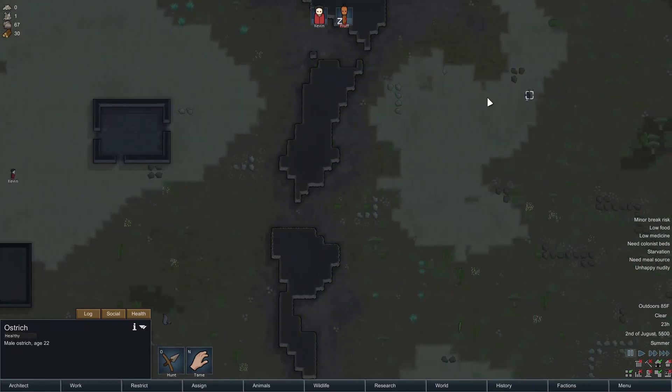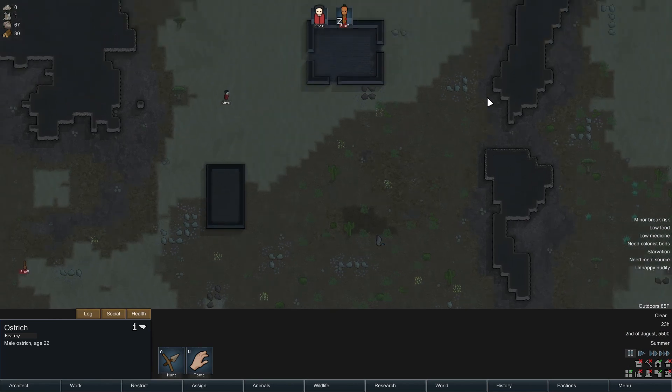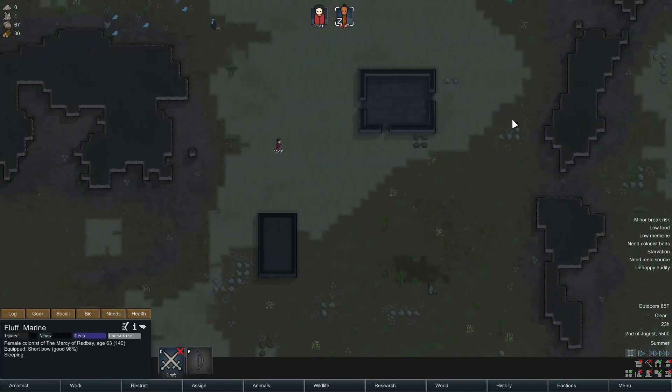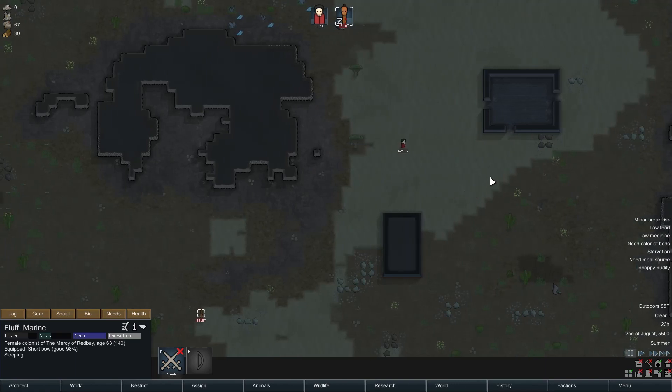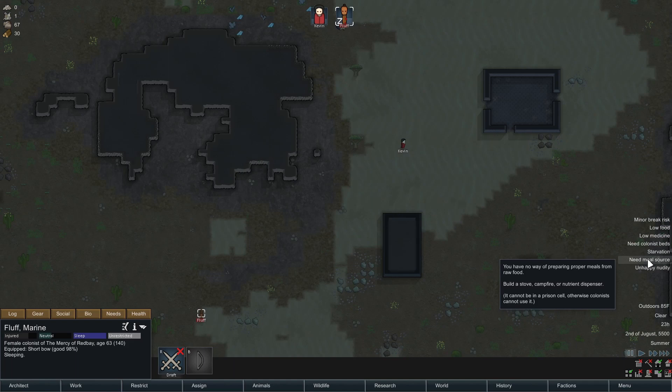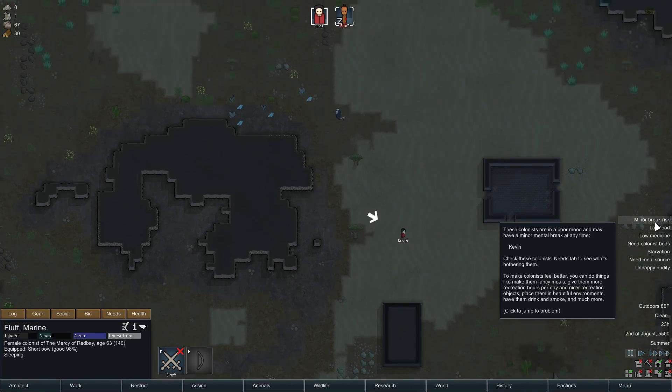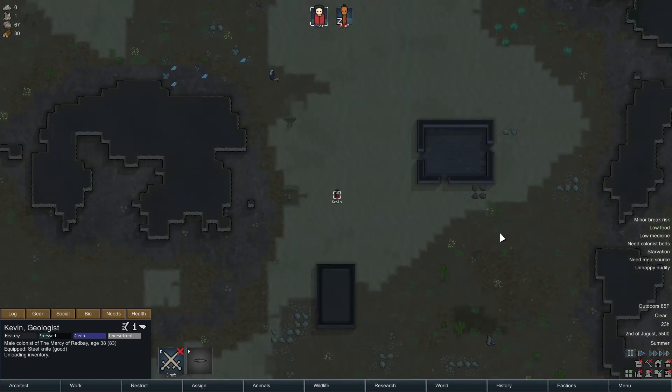That's dangerously close to this thing. So if it is a manhunter, I'm going to have to wake up Fluff — she's going to have to shoot at it — but for now I'll just not worry about it and hope it doesn't come hunting. We have no way of preparing meals. We have no beds, no walls, no food. And Kevin is about to have a mental breakdown again.